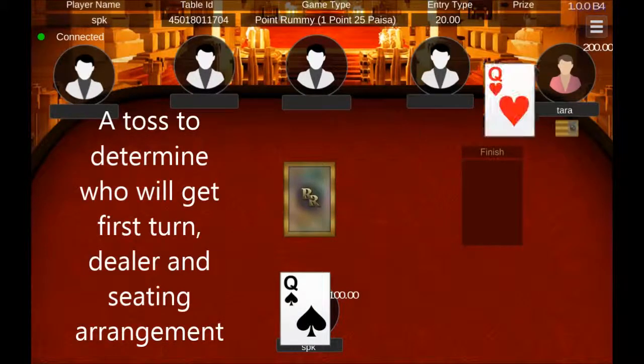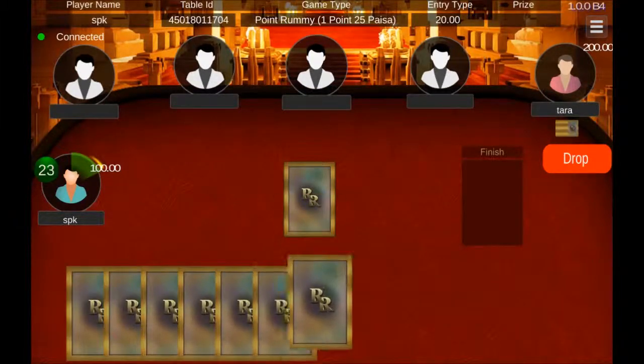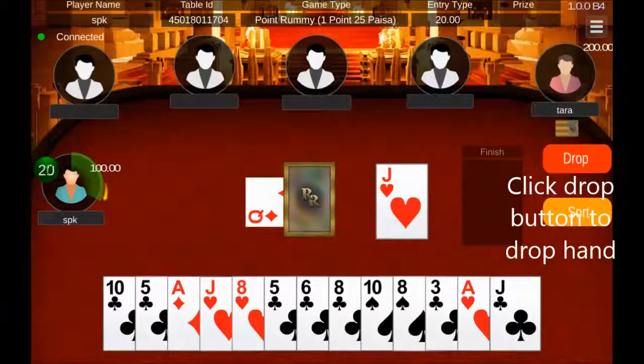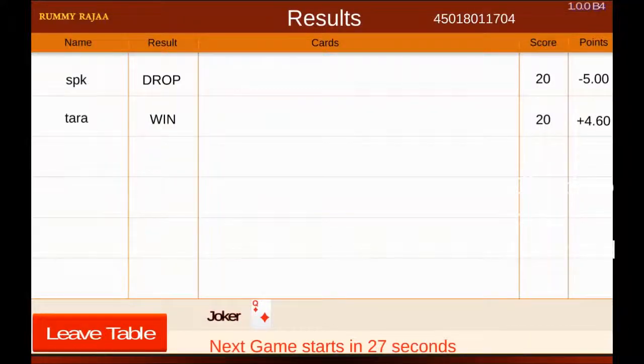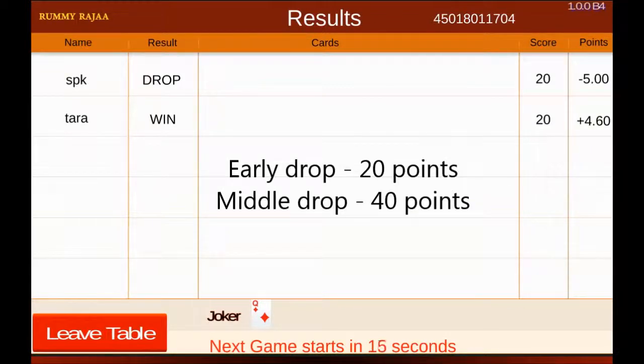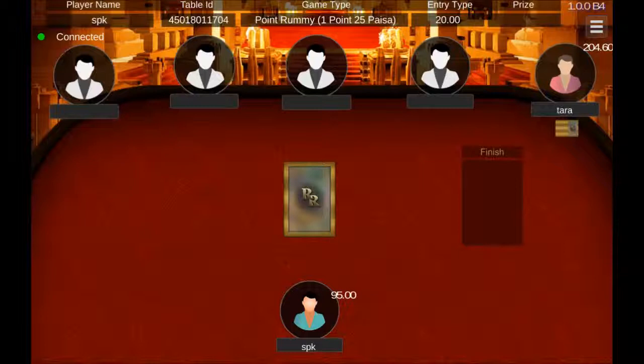A toss will determine who will get the first turn and who will be the dealer. If you do not like the cards, you can drop the hand. An early drop will cost you 20 points, and a drop in the middle of the game will cost you 40 points in Point Rami.